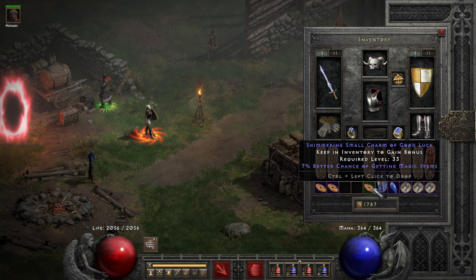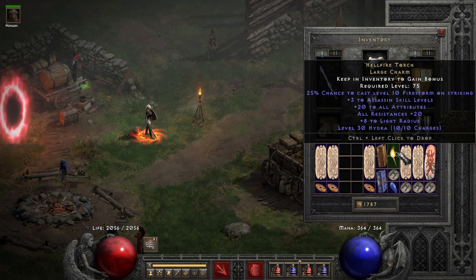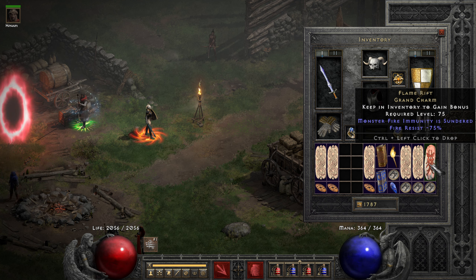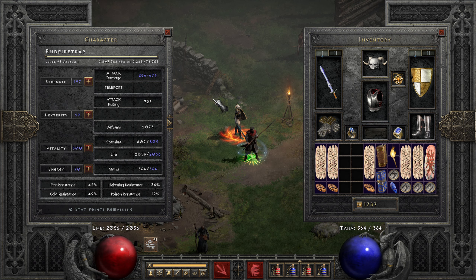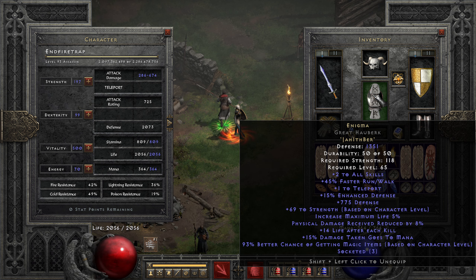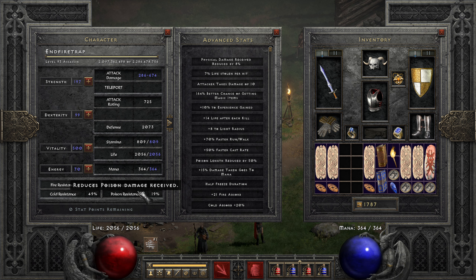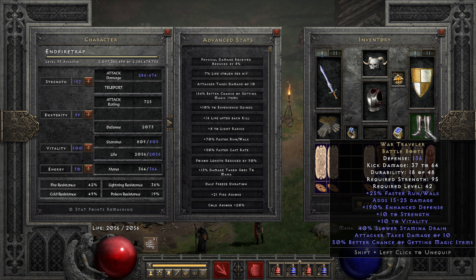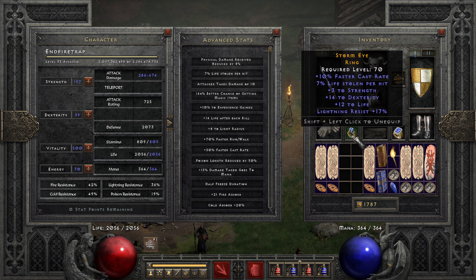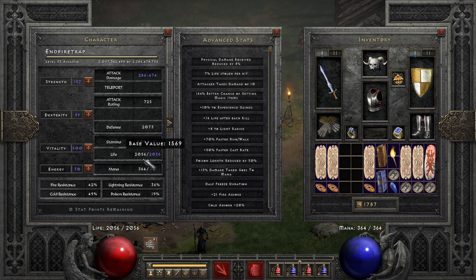Then Trap Skillers, MF charms, resistance charms — whatever you have will be good. The Torch, of course, and the Annihilus to round things out, along with the Flame Rift to break fire immunities. For stats: enough Strength to equip gear — the rest comes from Enigma — then just pump into Vitality. We don't have the best resistances; we could have better res on the ring and more resistance charms, but you work with what you have.